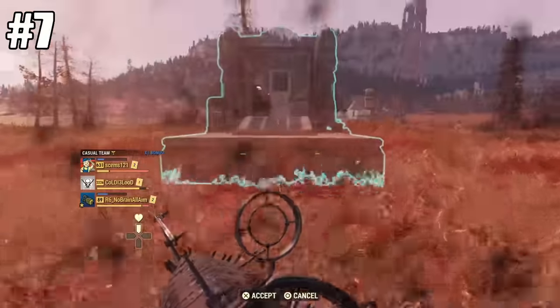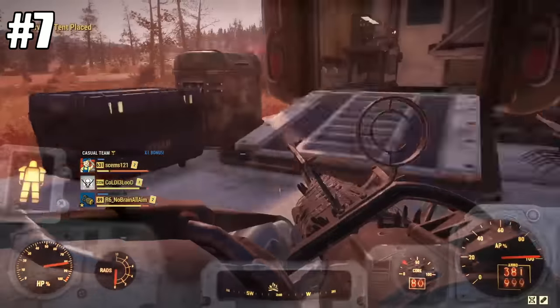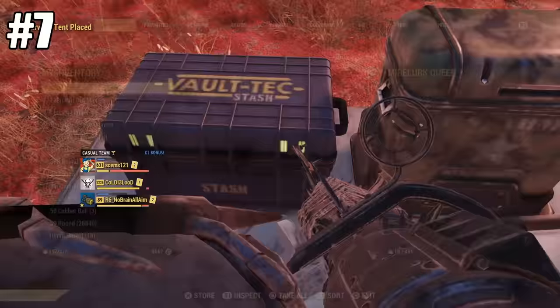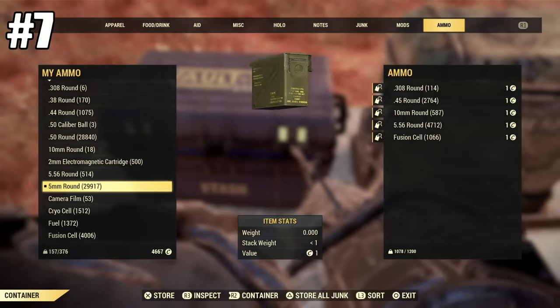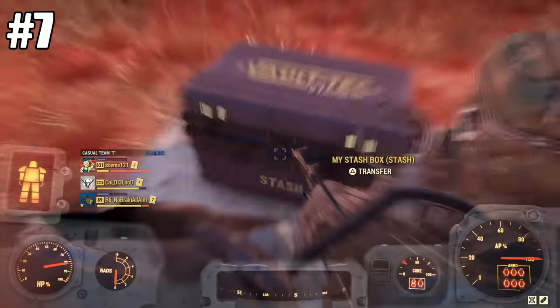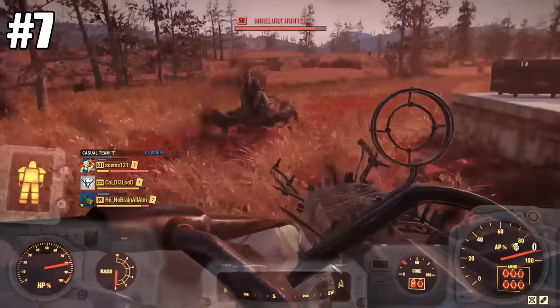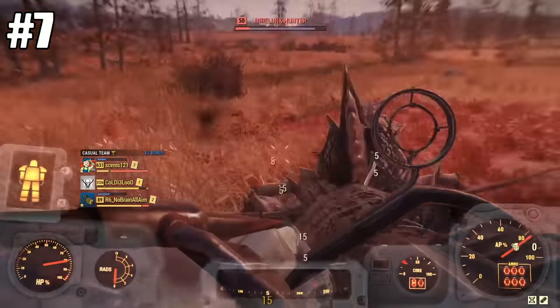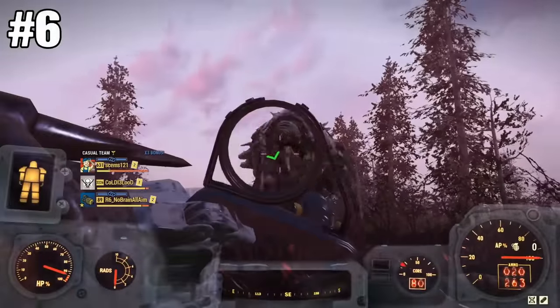It is very powerful and it's great for Daily Ops. The only thing is it will chew up your five millimeters fast, but five millimeters aren't very hard to come across — they're actually very easy to find and craft. The gun has a decent DPS on it for sure. So number seven is the minigun.